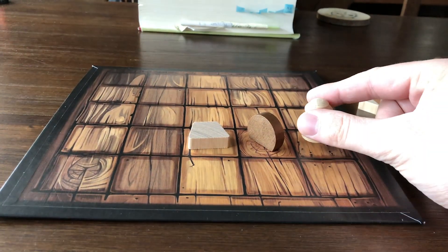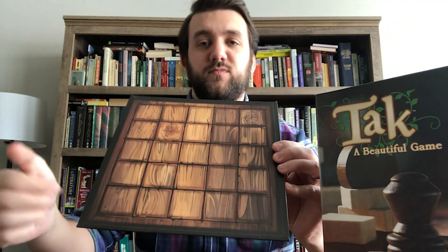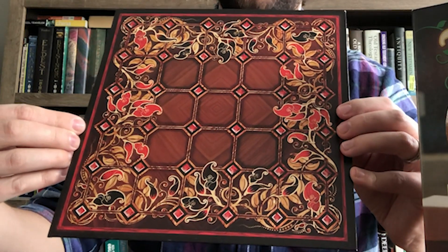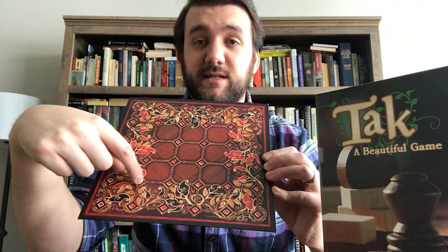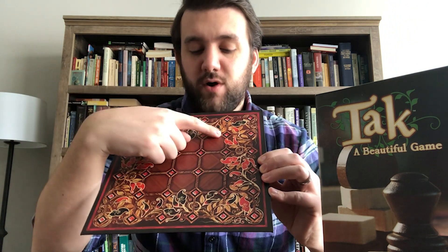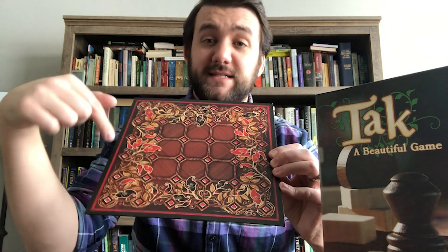First and foremost, the edition that we were given has a series of boards that you can use, which allows you to customize your gameplay. One side is called the tavern board and it is six by six, simple and straightforward. The other side is more beautifully designed and allows you to play on multiple sizes: a three by three, and if you play on the diamonds instead of the squares, you can play on four by four, then five by five, and then another row of diamonds making it another six by six board.